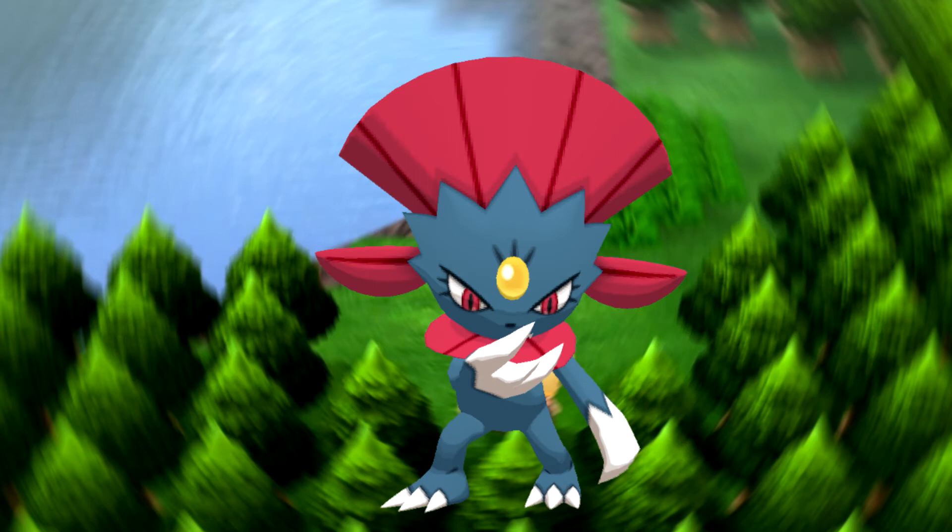Next up is Weavile, and this is probably one of the best dark types within the game. It's got 120 attack, which is great, and 125 speed, which is amazing — you're going to outspeed a lot of things. It does have the ice typing, which makes you defensively weak to a lot of things. However, you're not worrying about this thing's defense because it's got a 65 defense and 85 special defense. This thing is not intended to be taking hits; it's intended to do a lot of damage. So I think Weavile is one of the best dark types within the game.